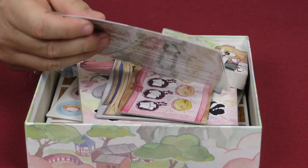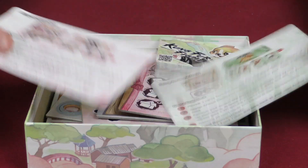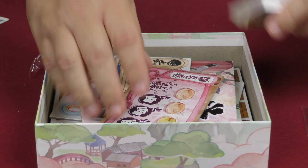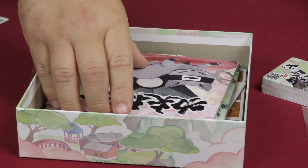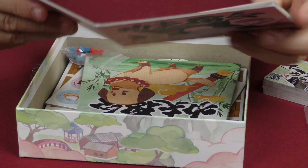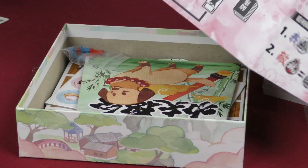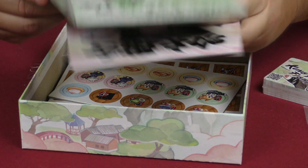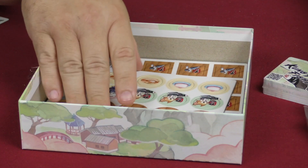There are some player aids — you have the game sequence on one side and win conditions on the other, which is cool. There are a couple of boards used throughout the game, and the blinds are really heavy cardboard — you can see how thick that is, which is pretty cool. Unfortunately, a lot of the text appears to be in Chinese, which is going to make playing the game a little difficult given the language dependency.